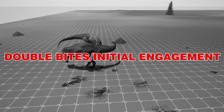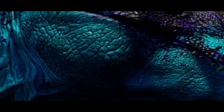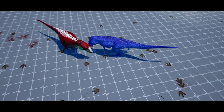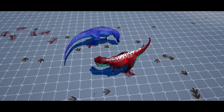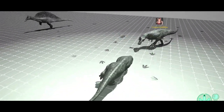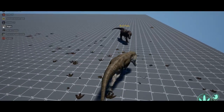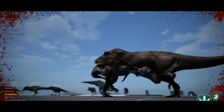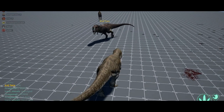Let's start from the beginning: double biting and initial engagement. What is double biting? Essentially, the idea is to hit your opponent with the end of the first bite and the start of the new one, so you land two bites on the opposing player. You bite early before rushing in to land the extra hit. However, if you bite too early and the other Rex pivots away, it will make you miss your bite, which secures the other Rex the bite lead.